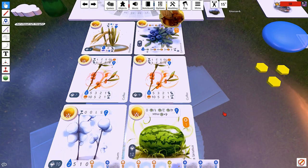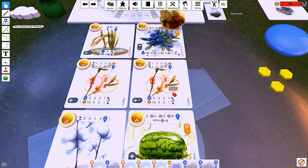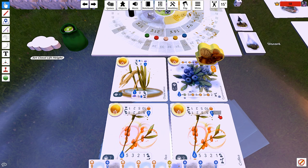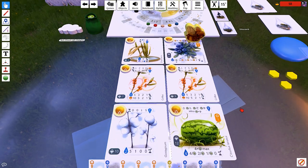Also, the plants just kind of dealt out weird this game and there are two coffees. There's also a rice plant that is not worth any points at all unless it sprouts and then gets rained on, at which point it is worth one point per droplet on it. So that's going to be a little different.